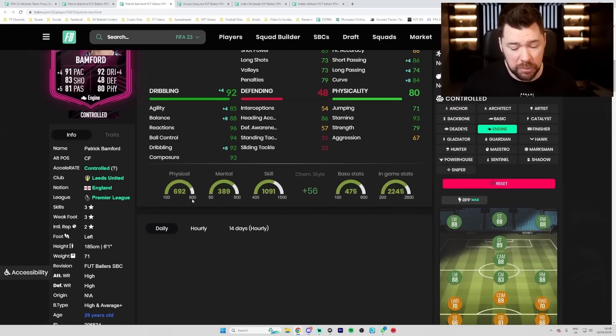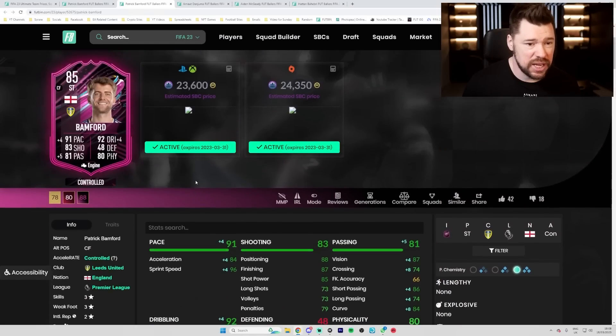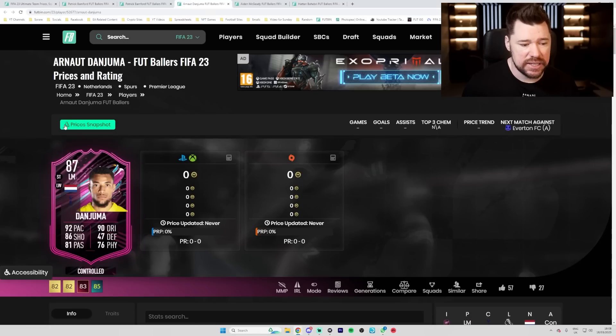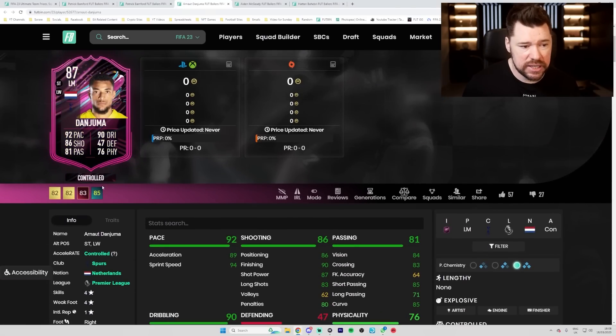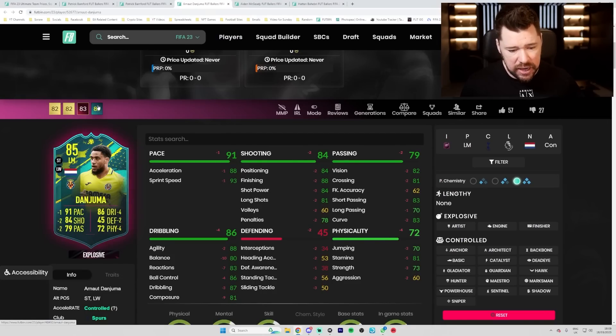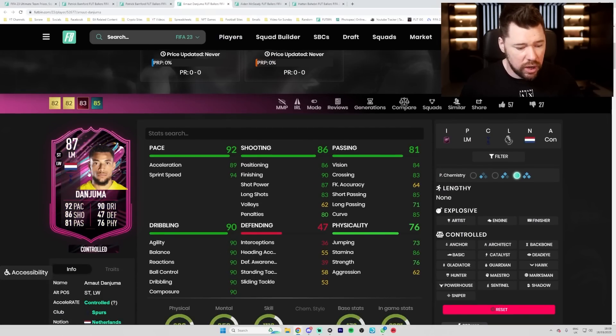The 85 coming in at 23,000 coins - you only need this guy to go and get the other Patrick Bamford. Put an Engine on him, go into Squad Battles, get your games done. If you do it with a friend, one of you can do the SBC and both of you can get the 88 rated. Dan Juma had the 85 rated special card already this year - compared to that card he's been given a big upgrade on balance and quite a nice upgrade overall.